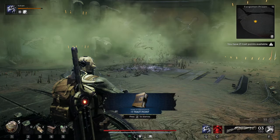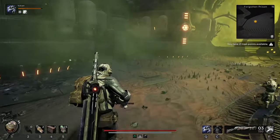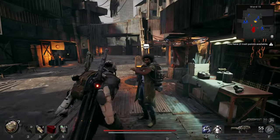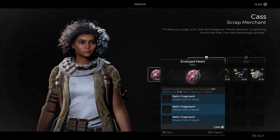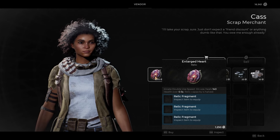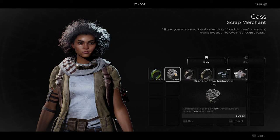You get 2,000 scrap or something crazy like that. You don't get that all the time — you only get it once. But to kill this boss you get a lot of scrap anyway. We're back — looks like Cass has the Enlarged Heart for sale on my world. I just killed a wall boss and it appeared randomly; it was not here before because I checked the store. I guess that's how you get the Enlarged Heart.